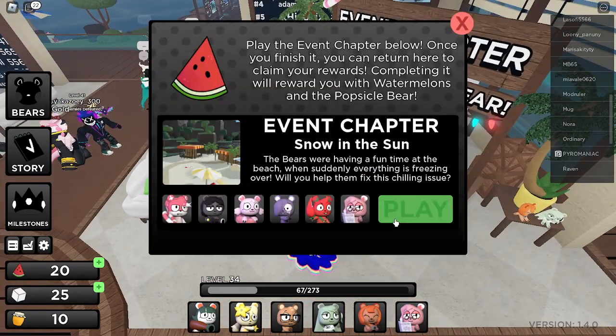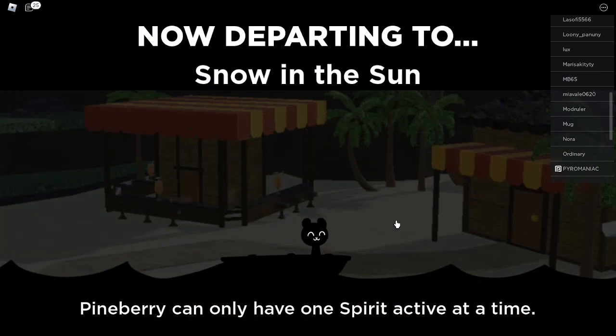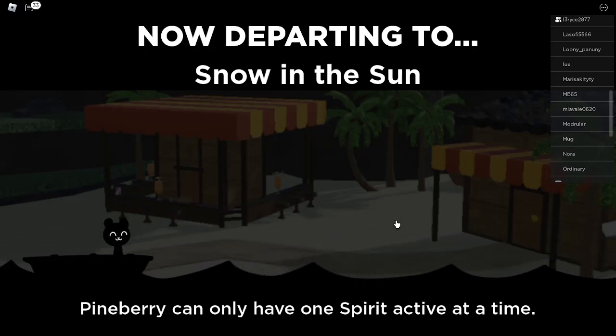So the first thing you want to do is go over to the event chapter and press play. You will get 25 watermelon popsicle for doing this. So if you want that, yeah, it's probably a great idea to go over here because popsicle is broken.